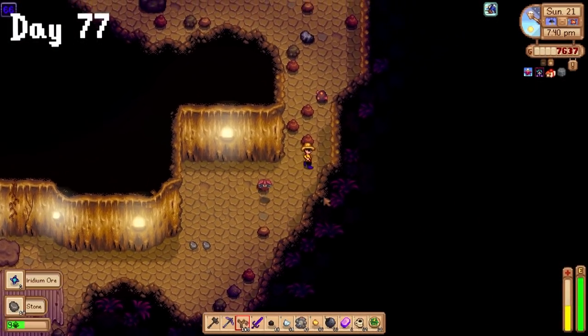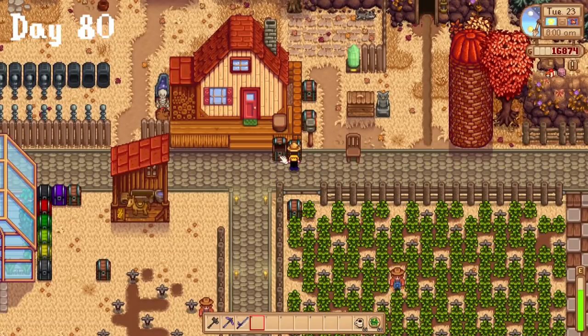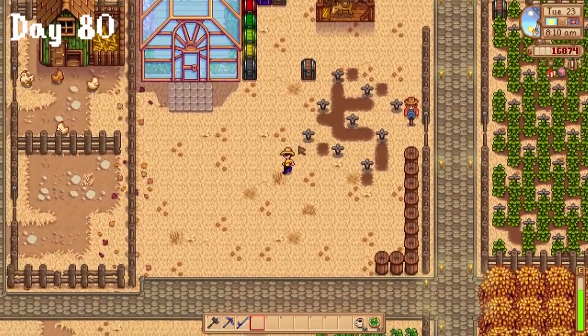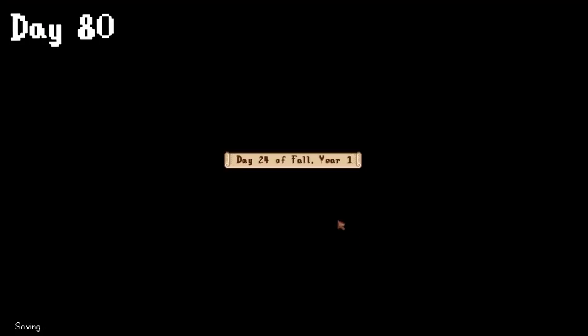Day 77 had an awful Skull Cavern run we do not talk about. Day 78, I probably did some stuff besides fishing but forgot to record the start of it. I harvested some cranberries, then headed over to Clint to upgrade my pickaxe. However, while fishing, I accidentally bugged the game — the reel sound would just not go away even when I stopped fishing, and when I tried to save, it infinitely loaded then crashed. So I just redid the day, and the only thing I did differently was farm some coal for Clint.